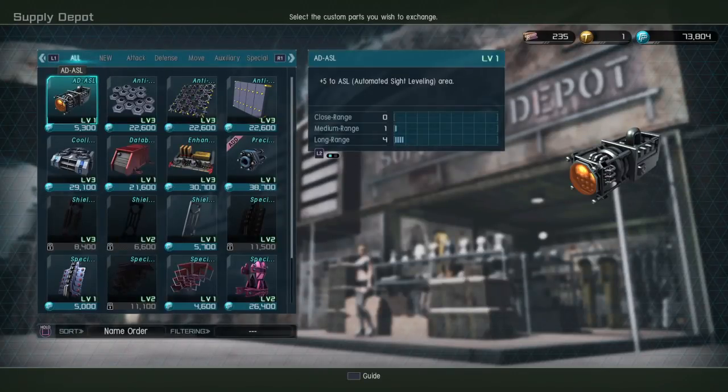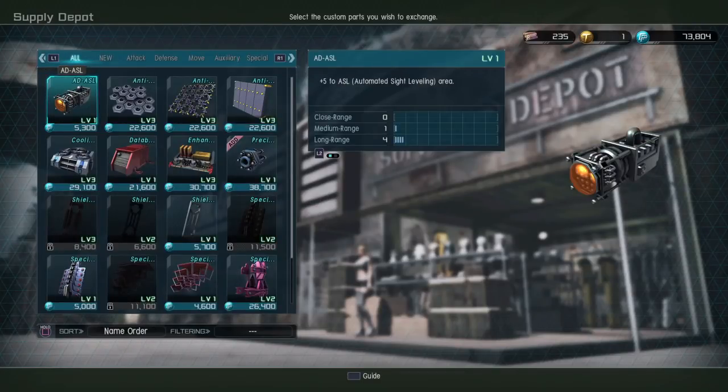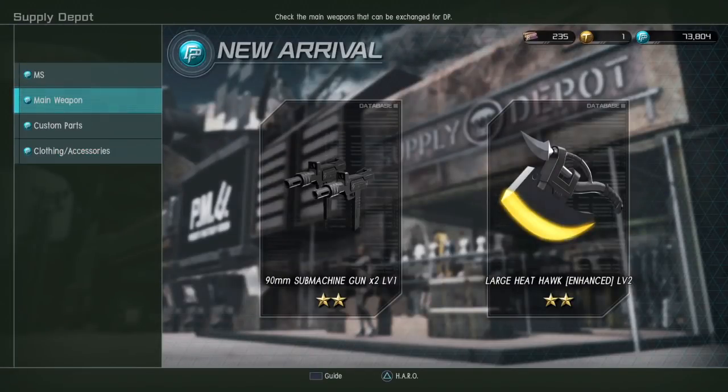They also added the Precision Focusing Ring to the shop, which decreases charge time for beam weapons. If you're running the G4 Gundam, that might be worth thinking about, because shaving some time off of its charge could be very, very useful to you.